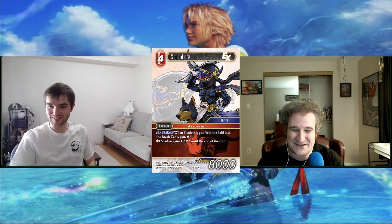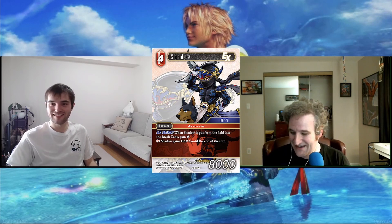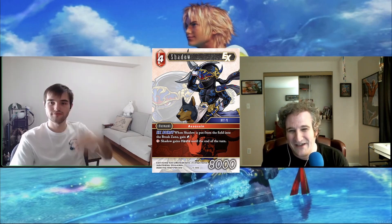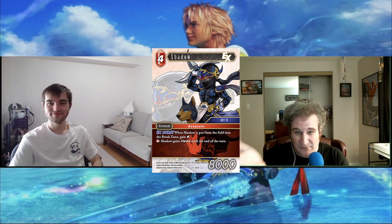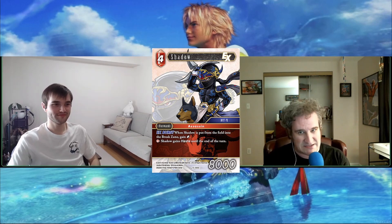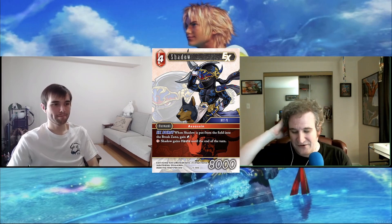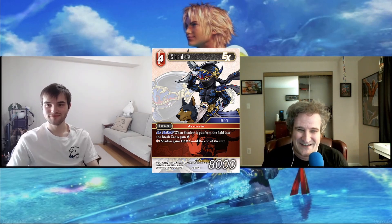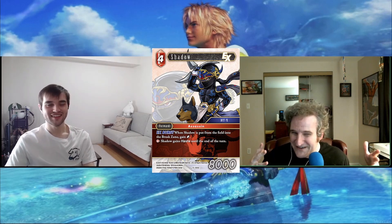Next we have Shadow. I'm normally not a huge fan of this Dissidia cartoony artwork but I really like this one — Interceptor looks adorable. That said, I'm not a huge fan of the card. If you want more crystals this gives you one on Ex Burst, and I kind of just wish he naturally had Haste — I don't see why you have to pay a Fire for that.